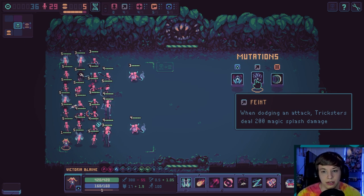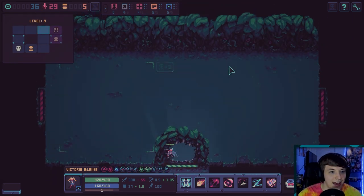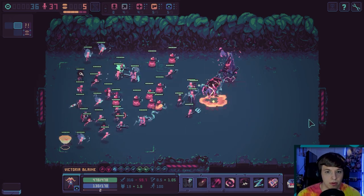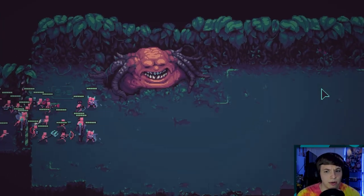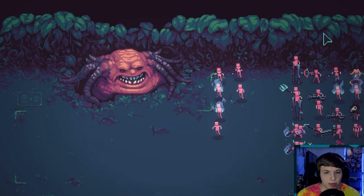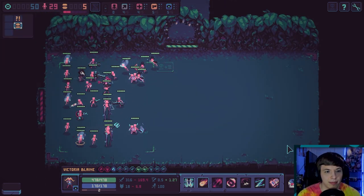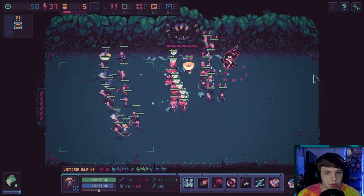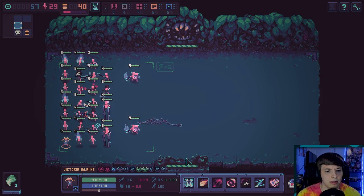When dodging an attack, tricksters do 2200 magic splash — yeah, let's do that, cause they have extra magic damage. That works for me. Holy cow! So this is this guy here — I think he helps fighters, not tricksters. So we're gonna ask for 30 tokens once we complete this. Hey, and then we can just teleport right back in front of the boss — look at that! Holy cow! We'll buy that, then we teleport, go there, go down. Easy as that.